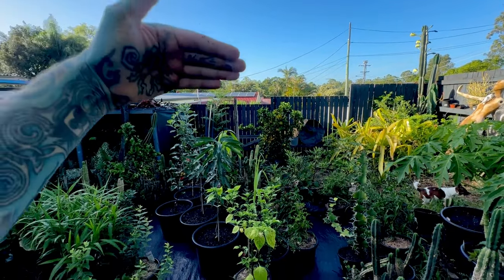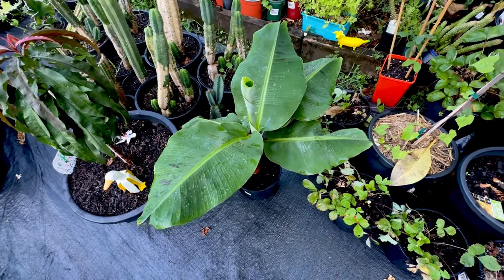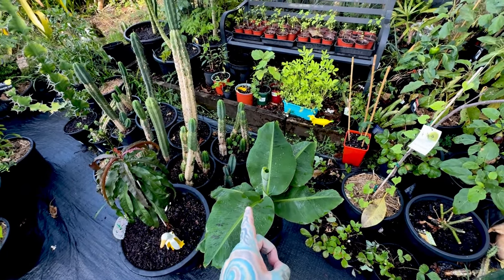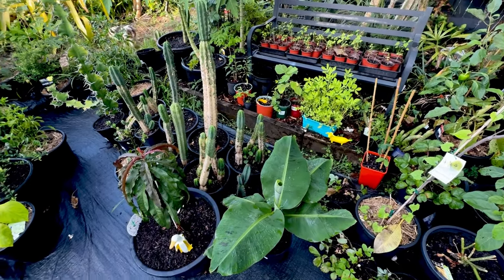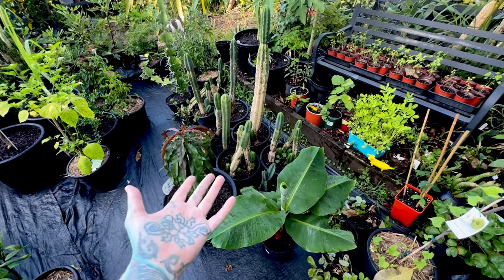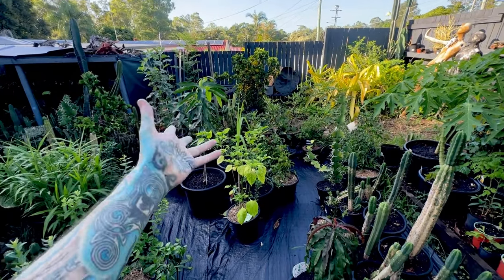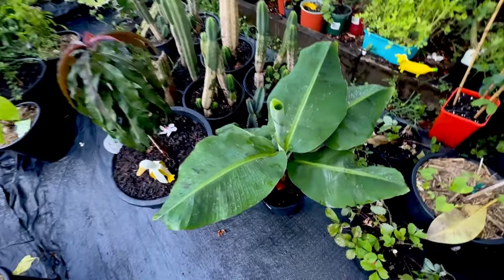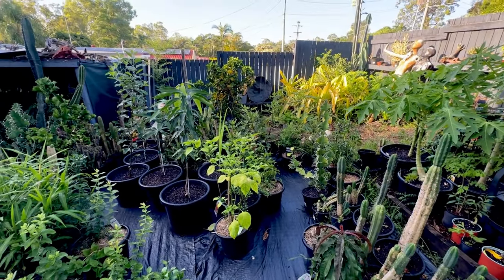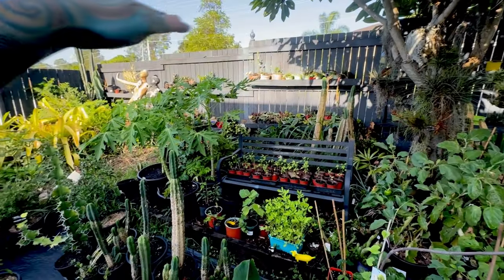I'm thinking I'll put them there and they can grow up and shade this area. They apparently take two years to fruit, and they grow super fast — probably way too fast for a pot. You can get 200-litre pots, but that's getting ridiculous. I think they grow for two years, then produce lots of suckers, and you can replant the suckers. That one there is a sucker — it's a banana plant. The whole plan is to maybe have banana plants along there and then do my shade thing up there.